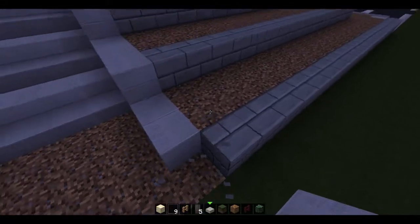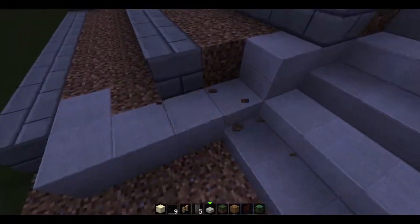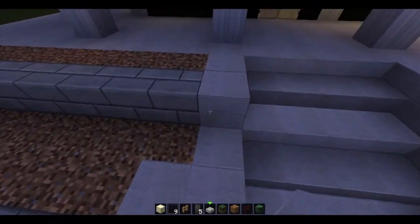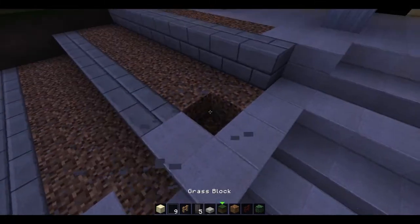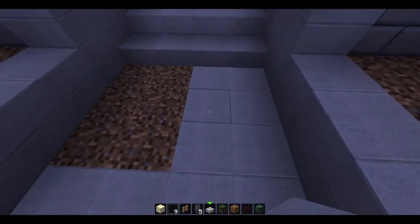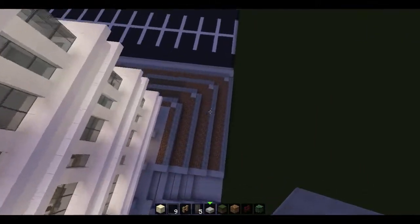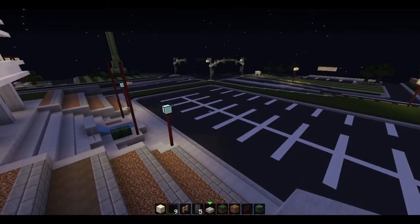I'm gonna be basing that off the one in Compton, California — that's the sort of look I'm going for, specifically the LA County Sheriff's office or something like that. I'm going to keep these corners not rounded just because it looks a bit better with the stairway there, and plus this is supposed to be more of a utilitarian space between the police station and city hall itself, and the courthouse and other offices that would be inside city hall. Basically it's nothing fancy because it doesn't need to be. And this is the lag I was talking about — it's pretty bad as you can probably see.